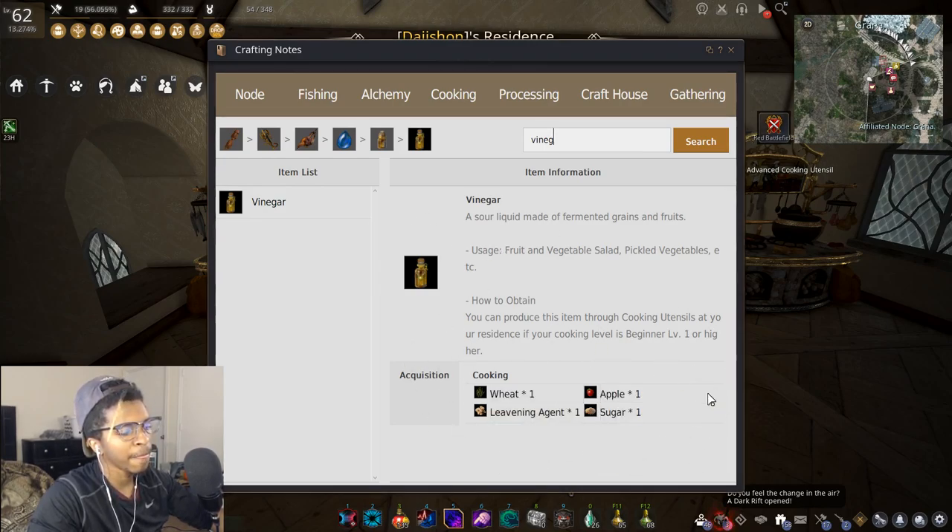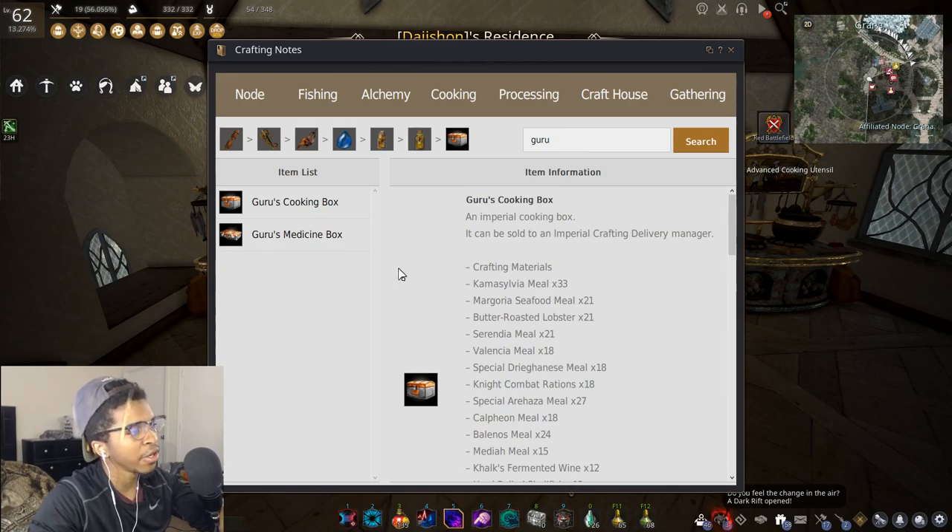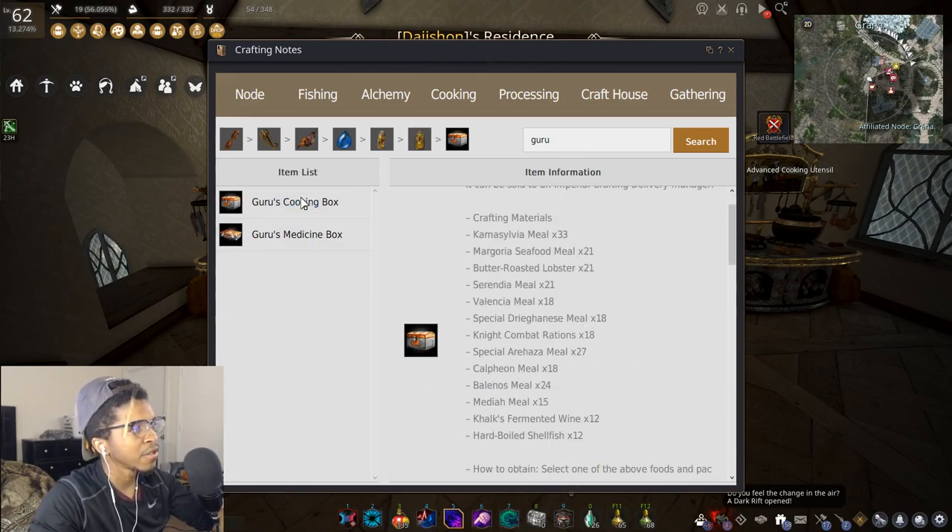My personal favorite path is getting into cooking to do imperials. If your goal is guru cooking so you can do guru imperials, go to the guru cooking box — it's a list of meals that can be turned into guru imperial boxes to turn in for profit every day. I would pick a specific meal, cook the sub-components and the meal itself, and stockpile them on your path to guru.